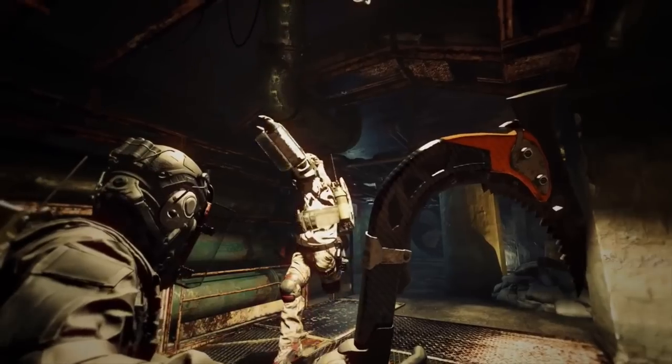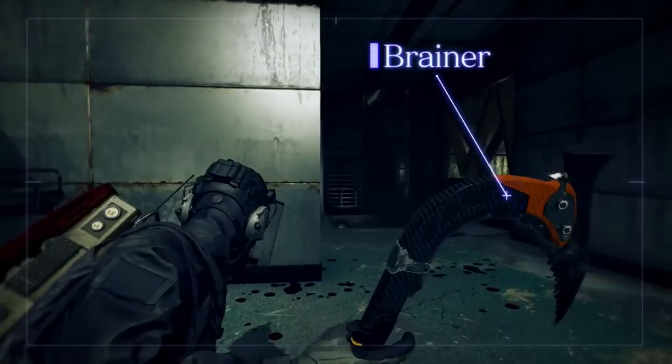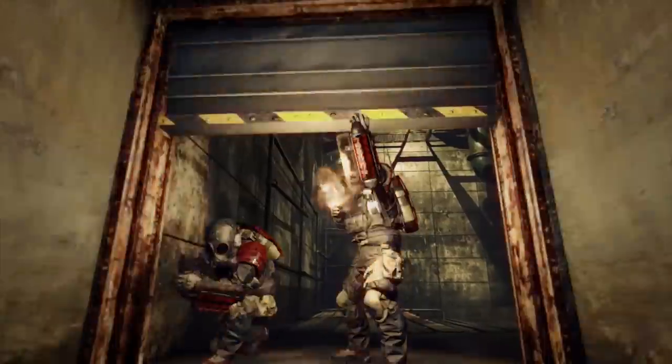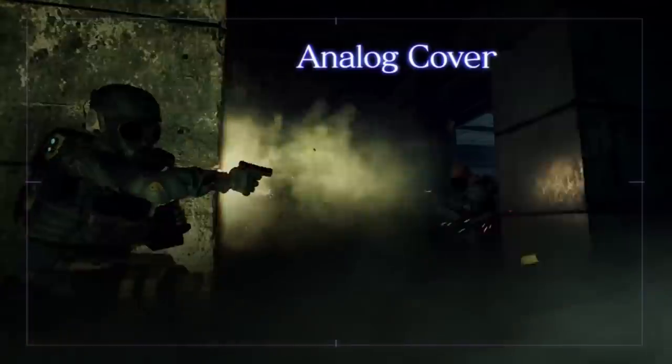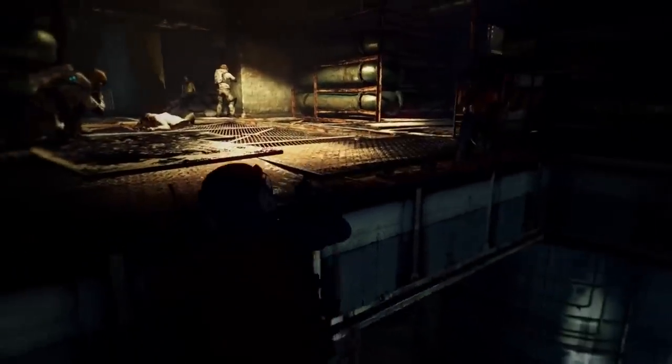Umbrella Corps is a fast-paced, competitive team shooter set in the world of Resident Evil. It might be a little bit different than some of the other Resident Evil games you play. It's definitely focused on gathering up your team members and going into the arena — a PvP sort of match type of thing. We have a demo here at New York Comic Con showing off our one-life match mode. The matches are really, really quick — about three minutes. Once you're out, you're out, and it's best of five.